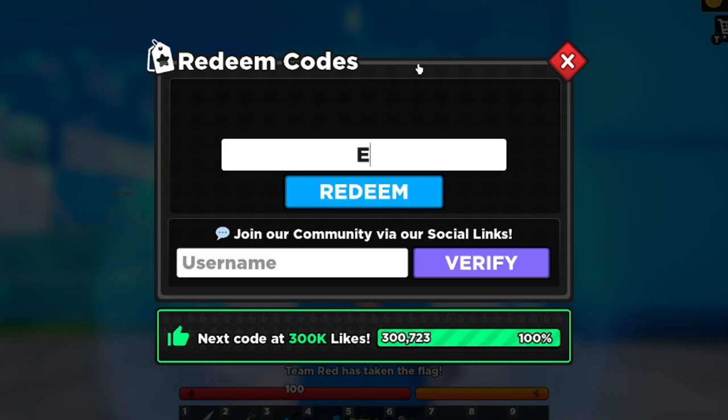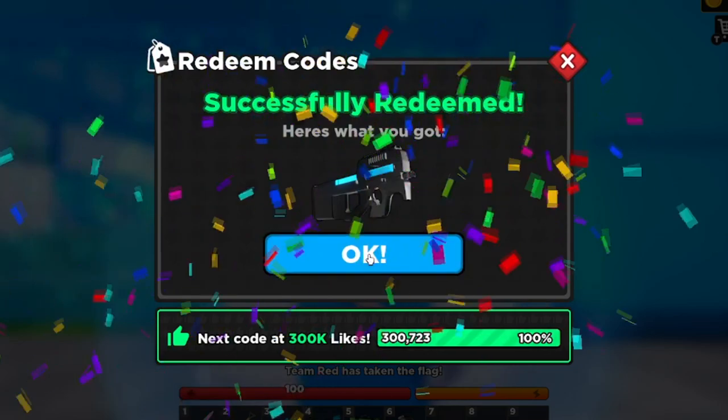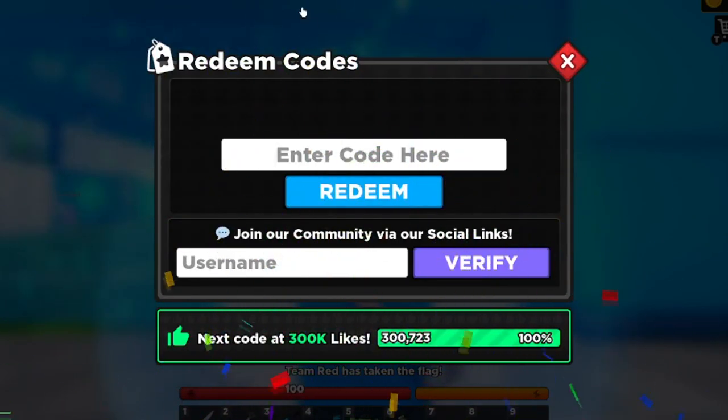This Easter code is old but let's try it — 'EASTER2023'. Something went wrong, so Easter 2023 doesn't work anymore. Let's try 'FREEP90' — F-R-E-E-P-9-0. Successfully redeemed! We got the P90 — pretty cool. Let's move on to the next one.